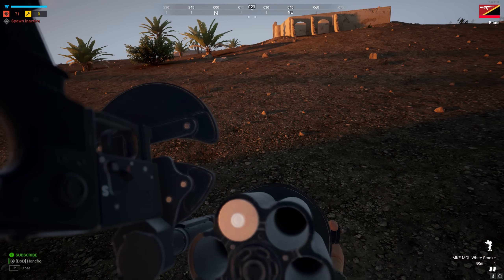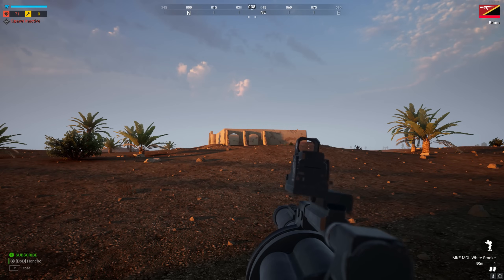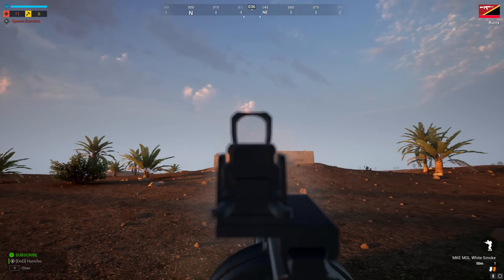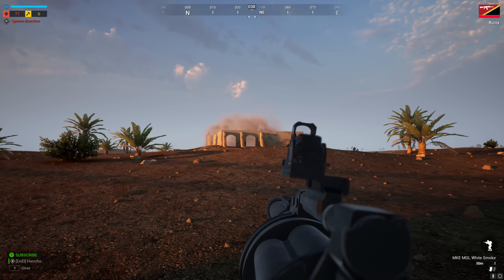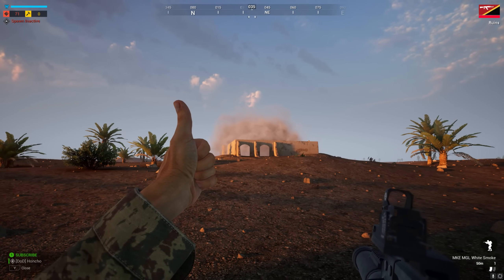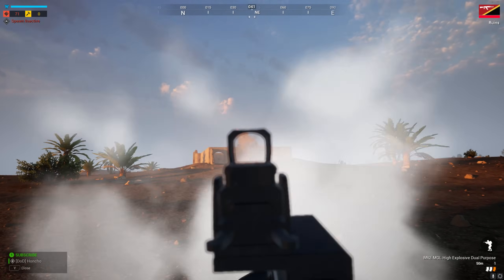The second Grenadier kit gets the MKE-MGL, and that is just absolutely nuts. You get 18 40mm high explosive dual purpose rounds and 12 smokes at your disposal. The minimum arming distance for the high explosive is only around 15 to 20 meters, so if you come up against one of these, get ready to be turned into cat food. Rangeable up to 400 meters — this is going to be a very, very deadly bit of kit. But as of now, that is it for infantry equipment.